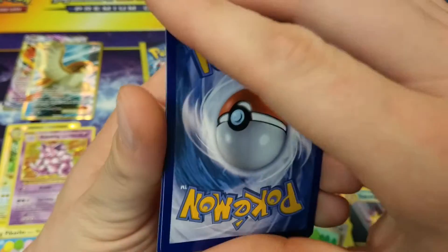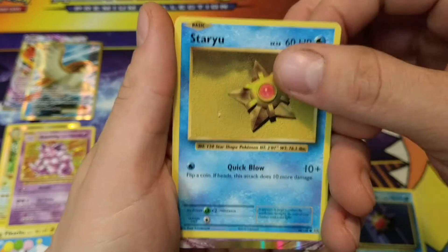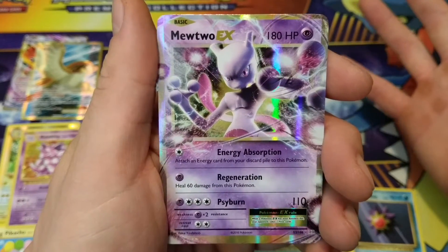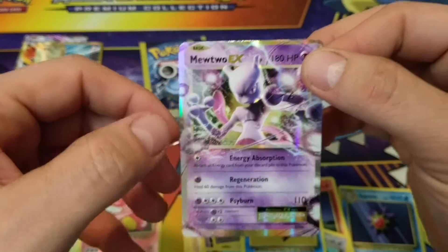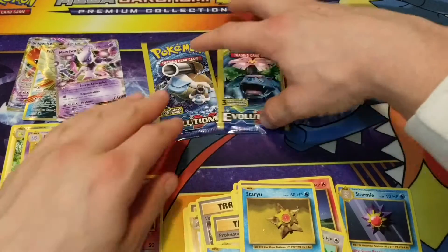We'll do the card trick on this one. Energy Retrieval, Staryu. Oh my God, this is turning out to be wonderful — Mewtwo EX. Man, we are just getting the luck right now.